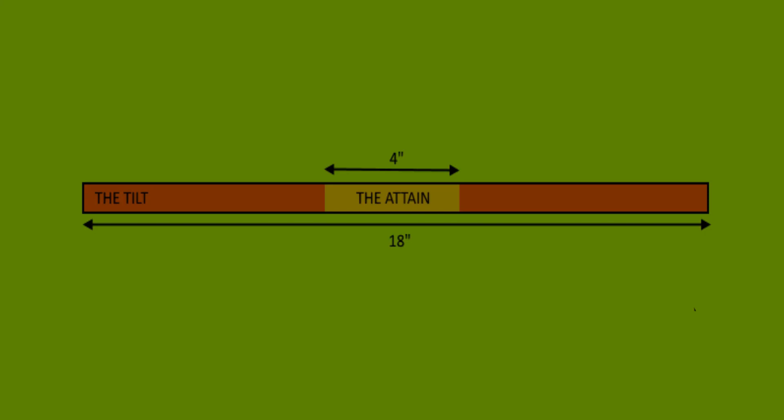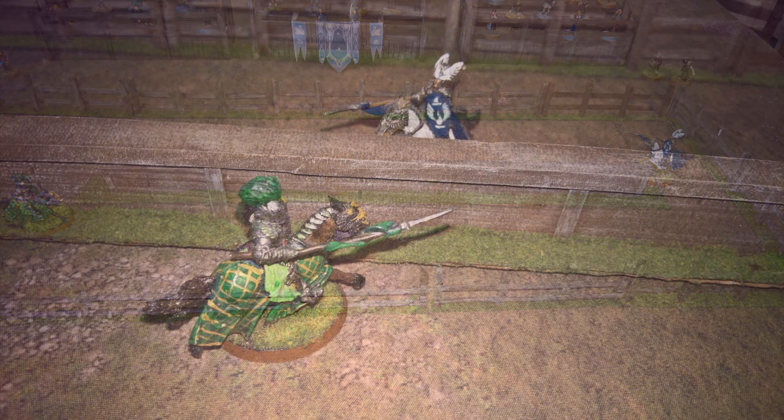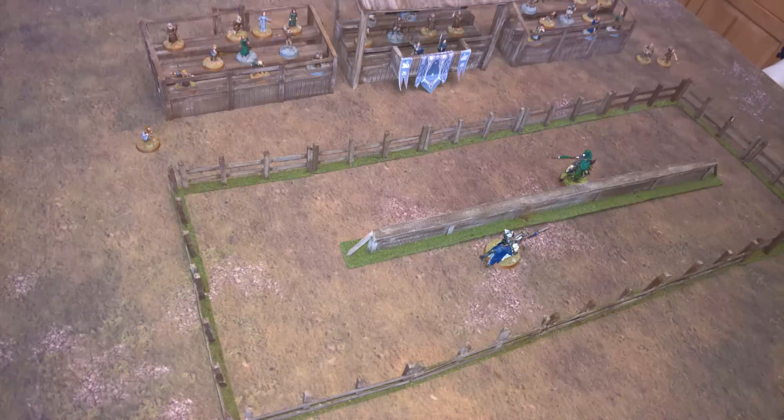We're going to release a terrain-making guide for this, so we'll cover what this is. But you'll need to create a tilt, which is 18 inches long, and the middle 4 inches of that is called the attain. Players start at the opposite ends of the tilt and on opposite sides. When they reach each other you make charge rolls as normal, and when you reach the end of the tilt you move around it and charge down the opposite side. The game lasts for four courses, and a course is where players charge down the tilt.